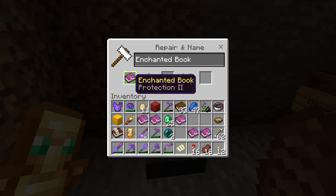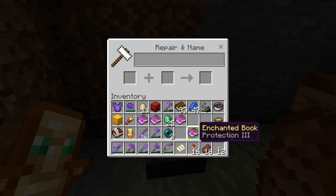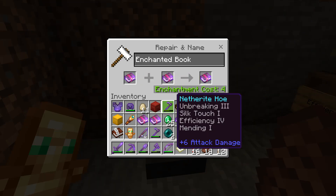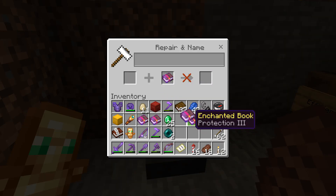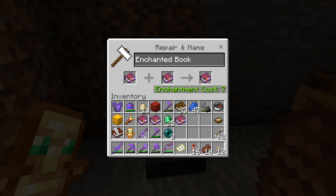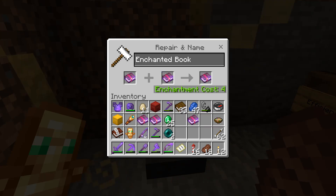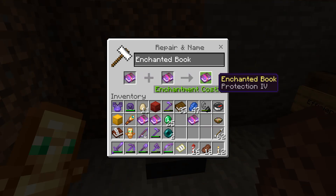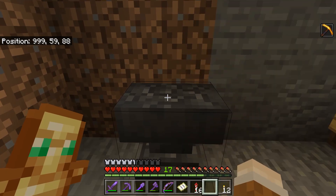I'll take one out, swap it over there — enchantment cost of two as well. Maybe it won't make any difference. Then Protection 2 books to give us Protection 4 — enchantment cost of four. Well, maybe it doesn't work at all — just kidding. There we go, enchantment cost of seven. Swapping the books around gives us four, so sometimes books in certain orders will give you a better value for your levels.